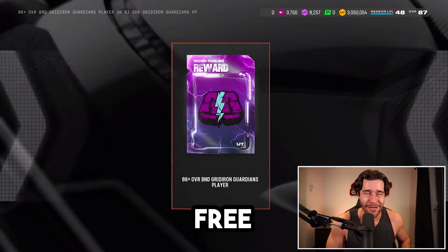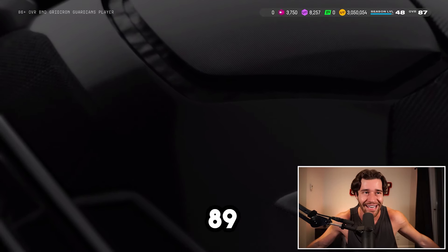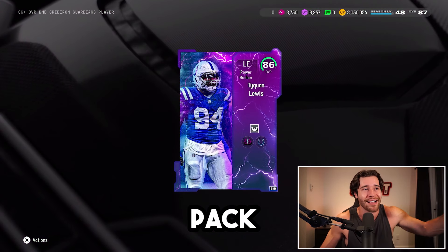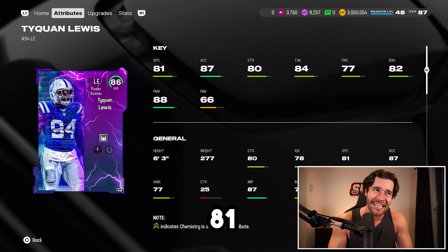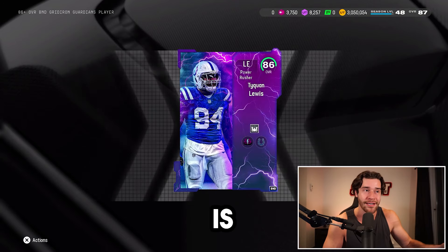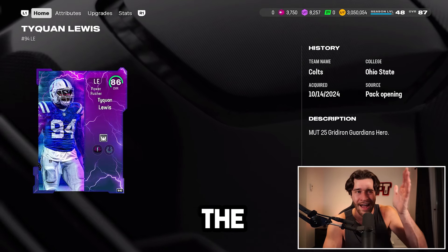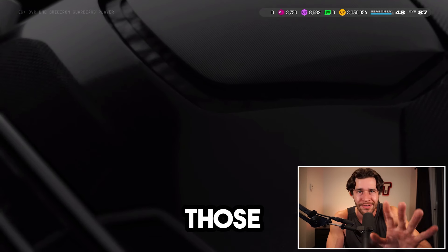If we're getting a receiver, I'd rather the free Terry McLaurin — he's got one higher speed, but beggars can't be choosers. Any 89 overall player and we're going to be happy. Next 86 plus overall player pack is an 86 overall Taekwon Lewis. 81 speed — I'm just going to quick sell him, he doesn't have value. The good thing is this card quick sells for 450 training, basically the equivalent of a mystery pack, which isn't horrible.